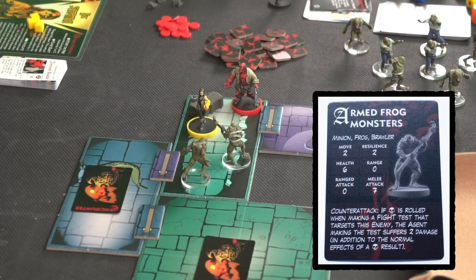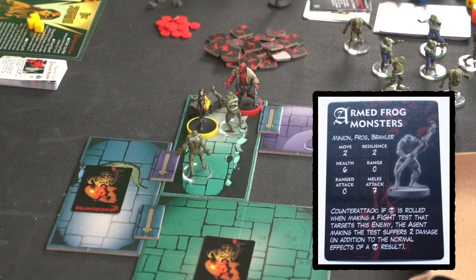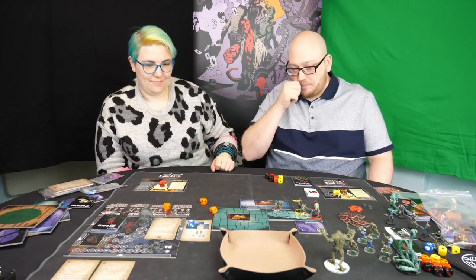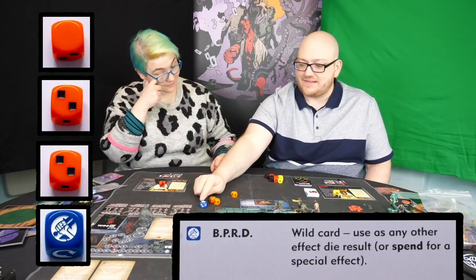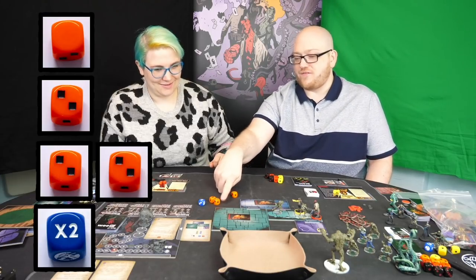Next the Armed Frog Monster has a go. The Armed Frog Monster is a brawler — that means it attempts to close with the agents. It's got a move stat of two, so it can move up to two areas, and will then make a melee attack. So it'll move into our area and then attack. Using target priority, because it could attack both of us here, it's now going to hit me. So I'm rolling defence — I've got the same defence as Hellboy. I've rolled two, four and the BPRD symbol. The BPRD symbol can be used as any other result on the dice. His melee attack is seven, so I need more than that. I'll turn this one to double it into a four — five, six. So I take one damage.